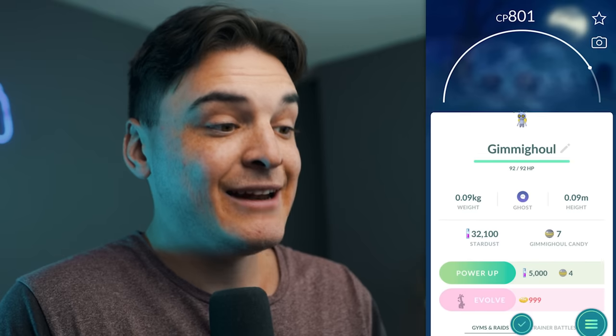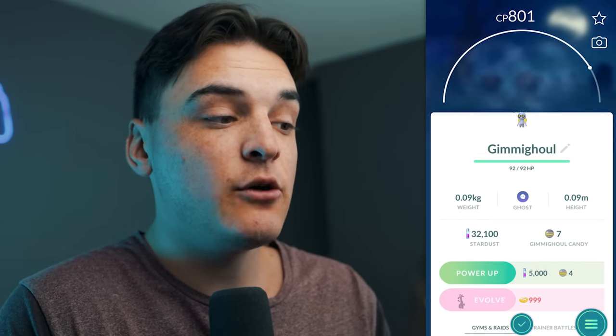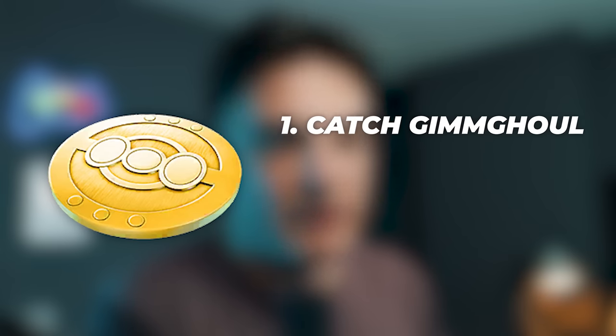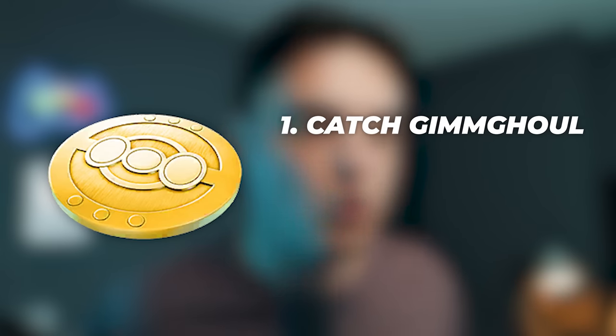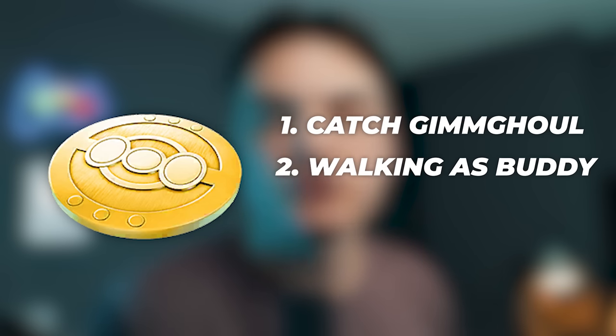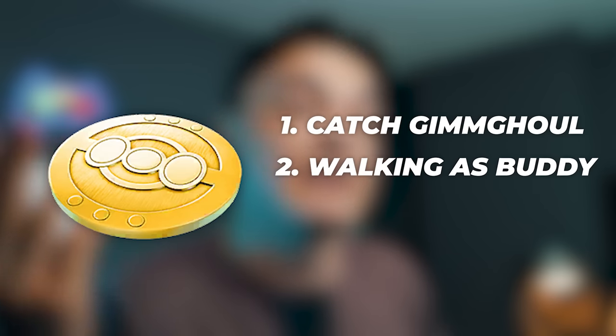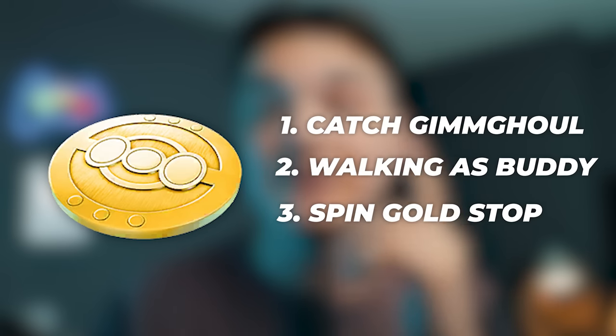To evolve Gimmighoul into Gholdengo, it's going to take 999 of those golden coins — like evolution stones but you need 999 of them. You'll get Gimmighoul coins by catching Gimmighouls in the roaming form using that coin bag to spawn them, or adventuring with it as your buddy — walking it to get coins instead of candies. You can also get them from the golden Pokéstops.